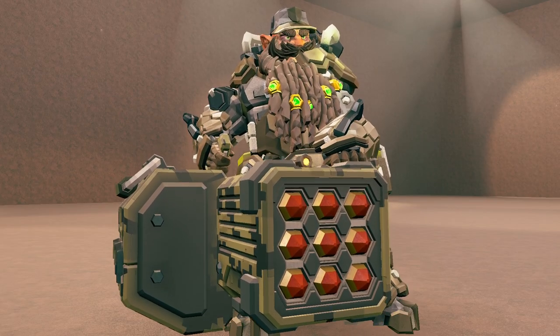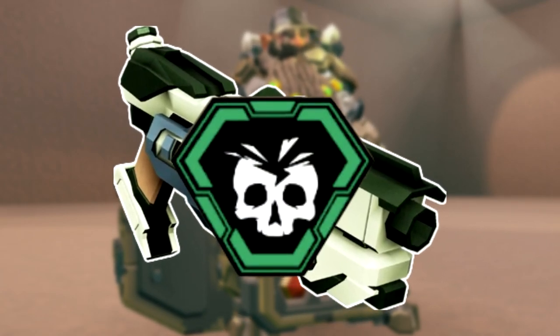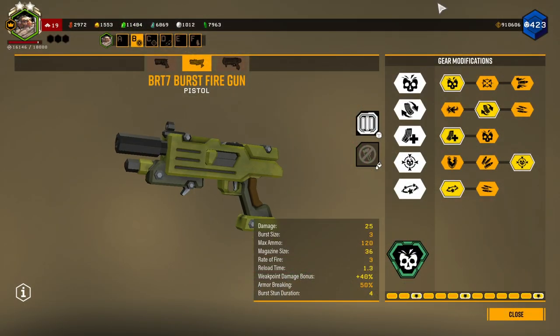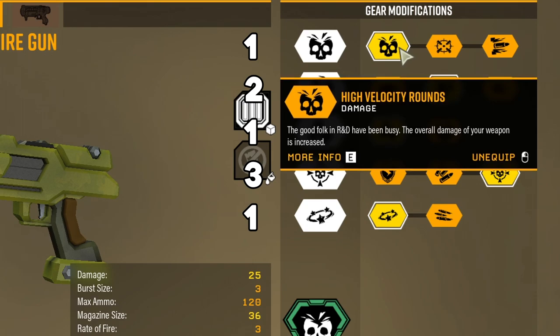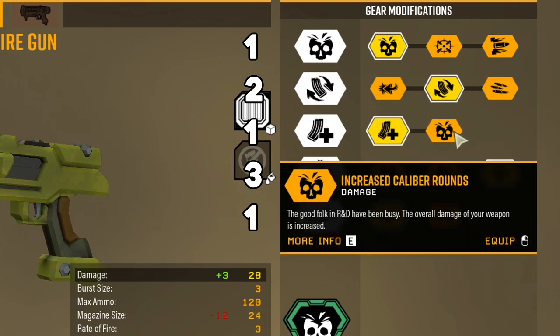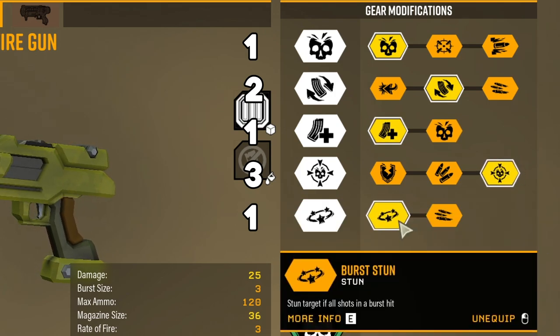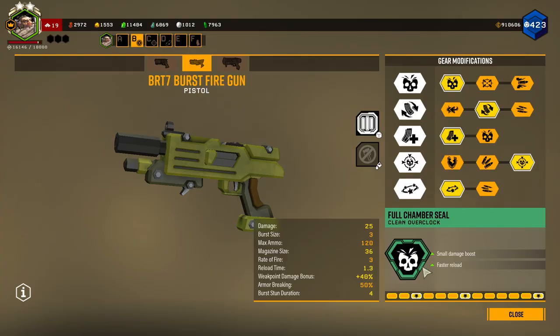For the secondary here today, I have the Burst Fire Gun with the Clean Overclock Full Chamber Seal. How I have it built: more total ammo in Tier 1, better reload speed in Tier 2, bigger magazine size in Tier 3, weak point bonus damage in Tier 4, and stun in Tier 5. I have Full Chamber Seal for the Clean Overclock.